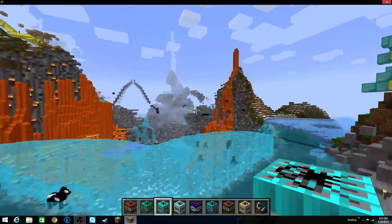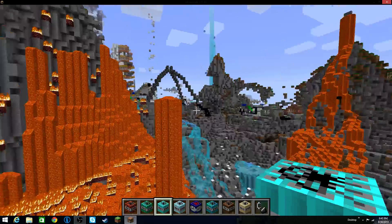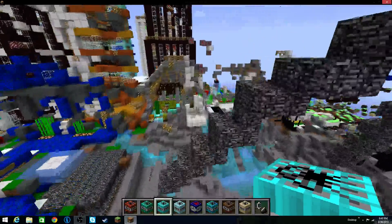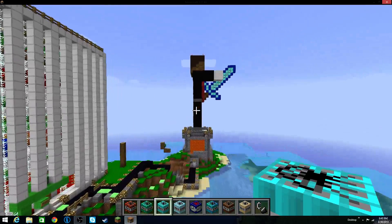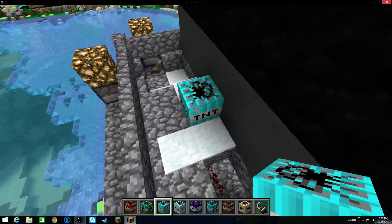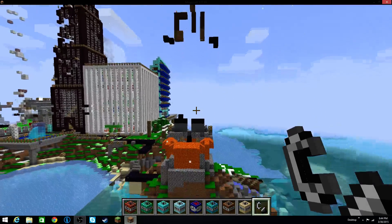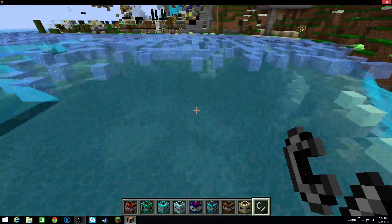Floating TNT — I remember this one, this is cool. Let me find a good spot. We can make the statue float — that could be interesting, assuming it doesn't have some sort of weird drawback. Set that down right there. Apparently, it's literally just TNT that floats into the sky. That works.